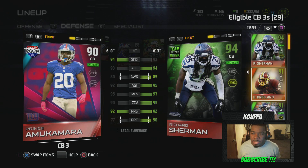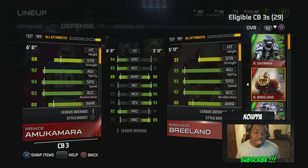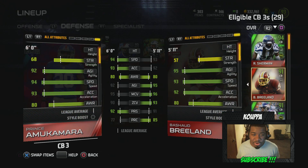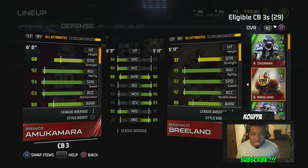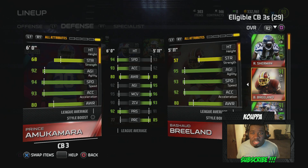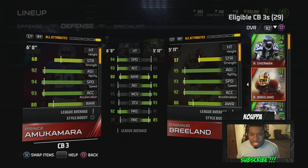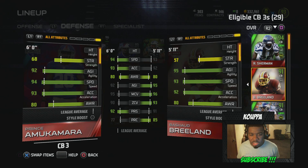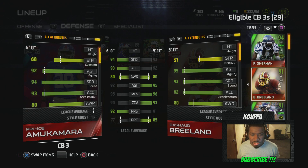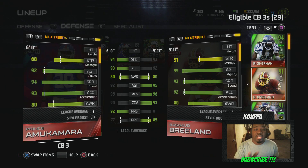This video is mainly going to be: who should I keep at cornerback three? First off, Prince is taller, Prince is faster, has more acceleration, awareness is pretty much the same — we're just looking at the base stats right now. Braylon has more agility, better man coverage by one, and zone coverage he's got Prince by three. I don't press a lot with my corners, but the biggest stat I noticed when I did a quick once-over before starting the video...